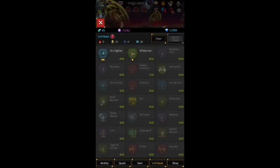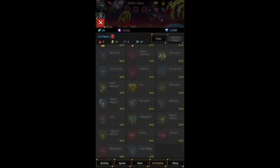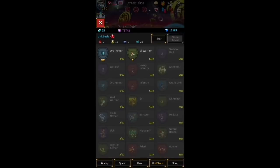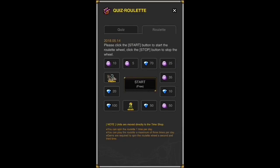A two-star seal gives 20 friendliness and a one-star gives 10 — it doesn't matter what unit it is. Friendliness numbers add up and there are a lot of goodies to get with friendliness: an extra artifact slot, maybe another quest, more tickets for outland battle, and so on. Don't ignore this early on, but I don't think you need to spend anything in the shop.